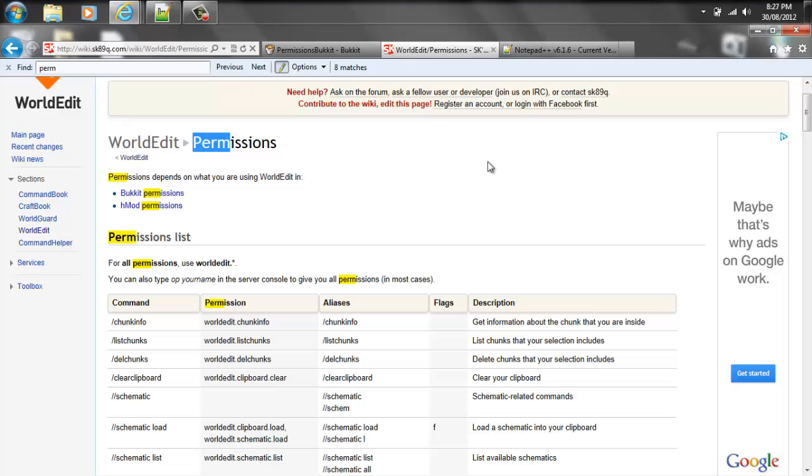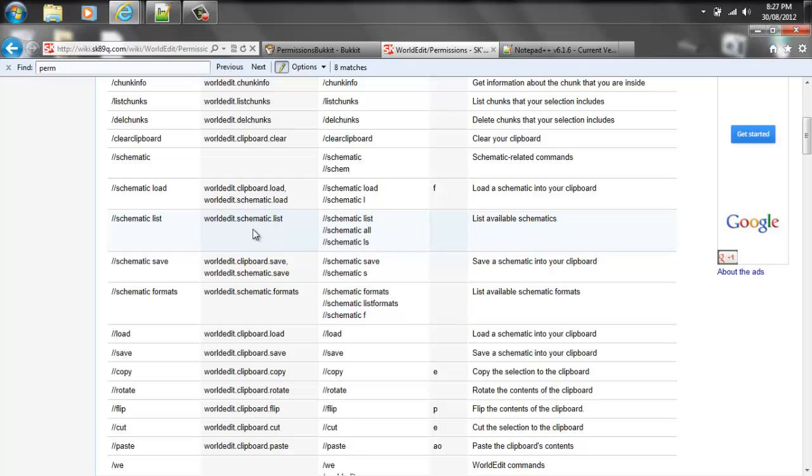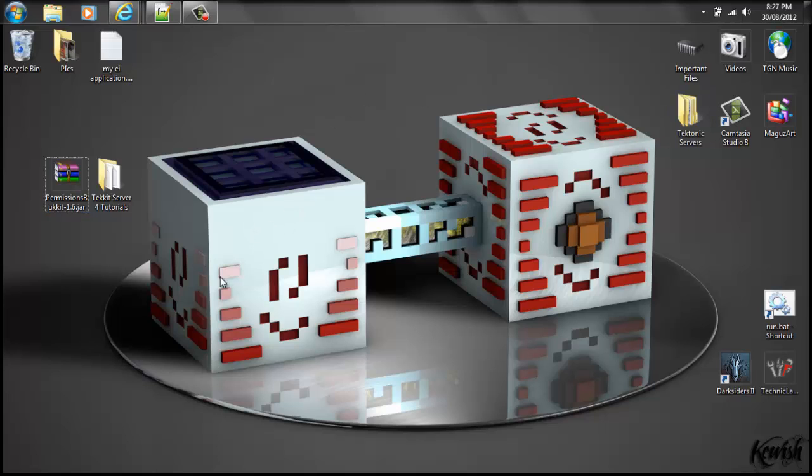Another thing I'm going to show you real quick is whenever you're downloading a plugin, you're going to want to make sure you get what's called a permission node list from that plugin. What that is is it basically breaks up the plugin into all sorts of different specific permissions that you can give or not give to your players. In case you're not really sure what a permission is yet — basically, you know how you can op people on a server? Well the issue with op-ing people is it gives them all the commands. Maybe you don't want to give them all the commands — maybe you only want to give them a few of them. And that's what permissions is all about, so you can be very specific with what people can and cannot do on your server.